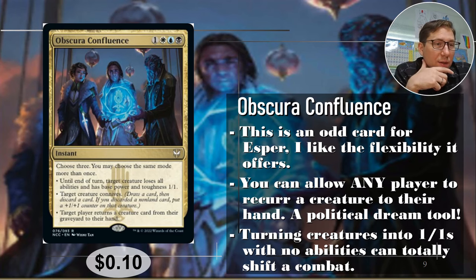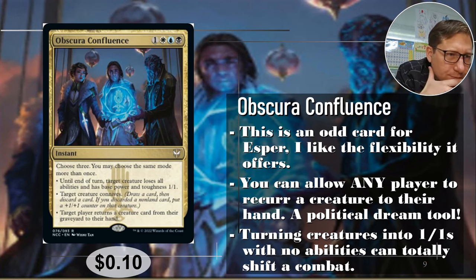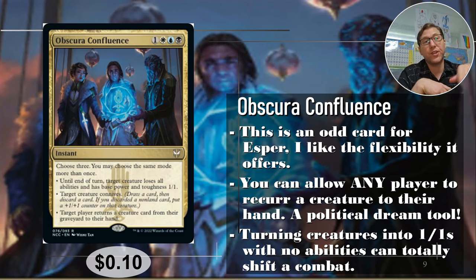Target creature connives — you draw a card, then discard. If you discard a non-land card, put a plus one, plus one counter on that creature. Basically you can get some card sorting and some plus one, plus one counters down, so it's flexible. And target player returns a creature card from their graveyard to their hand. This is very political — usually Esper is not really good at recursion, but it can give another player recursion. So you can put two creatures back into your own hand and say, 'hey, why don't you put that creature that's a problem for another player back into your hand as well, so you can recast it.' Get some brownie points for that. Ten cents.